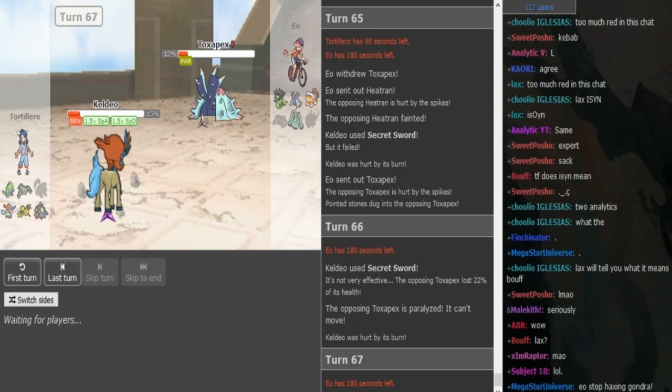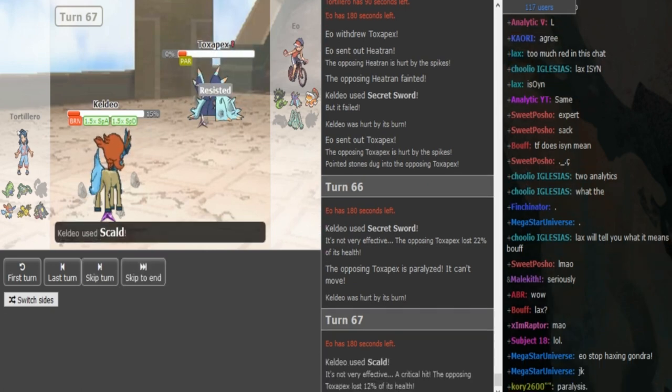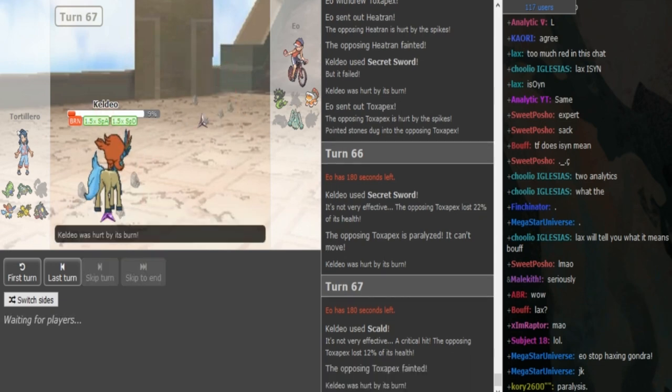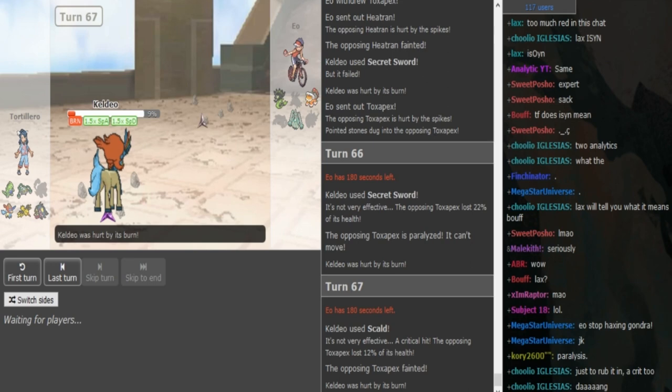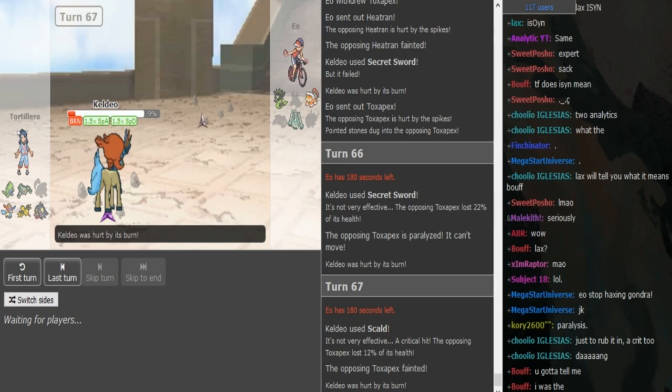EO has to sack either his Pex here or... he might switch into Celesteela because Celesteela is really nice for Ferrothorn — you can also check Mawile. But it's looking rough for EO now. He sacks off his Pex — he showed Scald now, I think that was the first time he revealed Scald. So it was Scald, Sacred Sword, Z-Hyper Beam, and Calm Mind. He sacks off his Pex there.